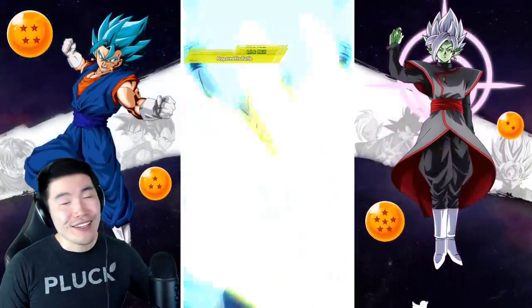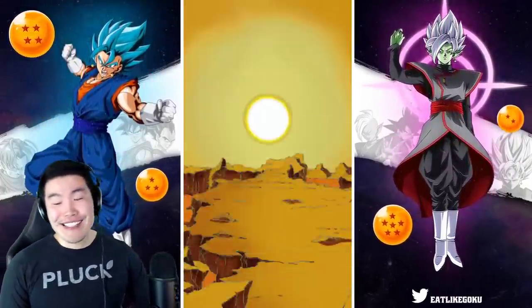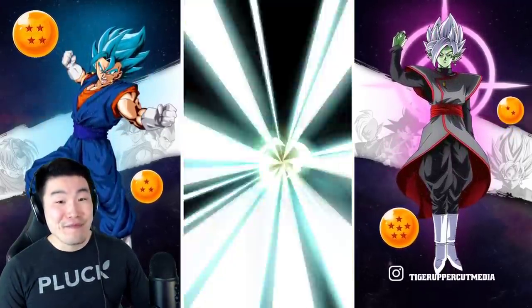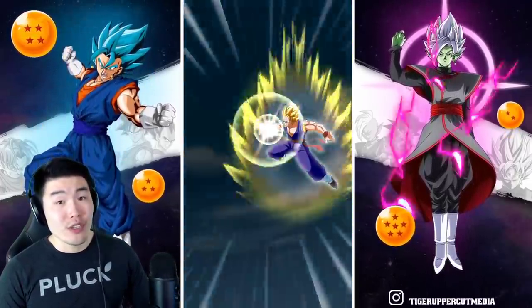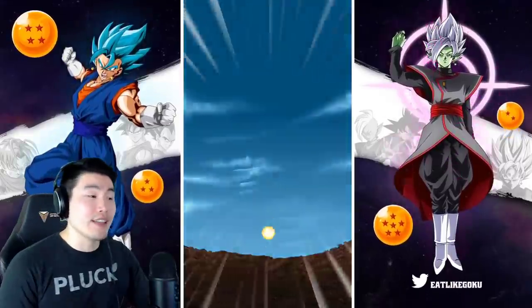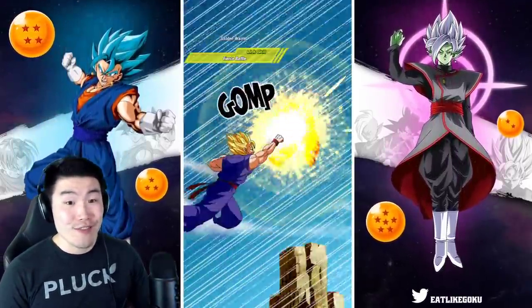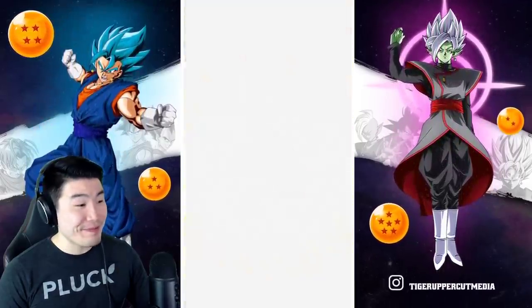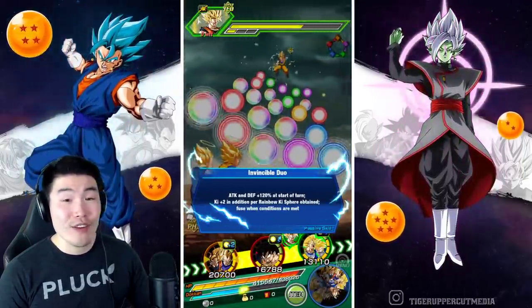Oh my god, he's crazy. He's so insane. 7 million! Of course it did not kill him — a crit would have done it. But once again, type disadvantage, so the final damage was not that impressive. But 7 million attack, guys.